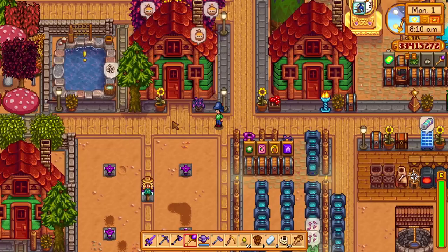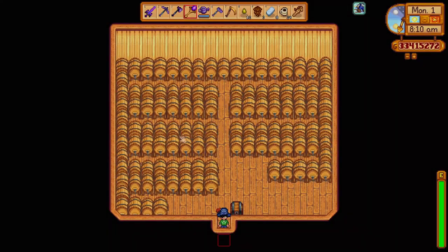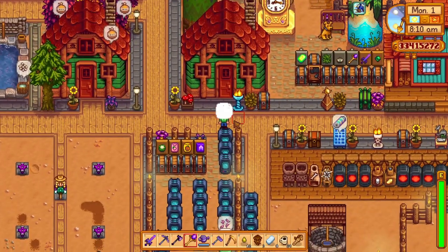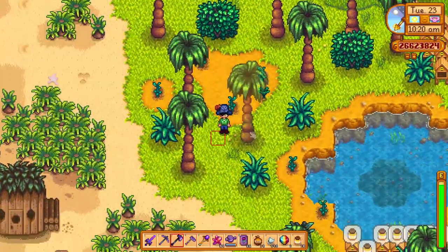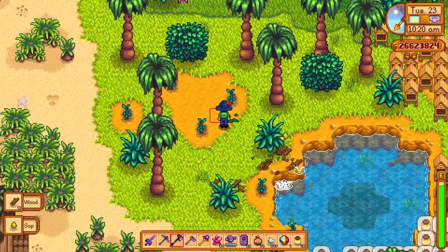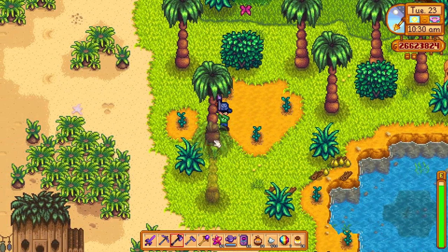I chose these three because for the beehives and preserve jars you need 8 pieces of coal each, and for the kegs you just need iron bars and copper bars. The kegs and preserve jars are similar in that you process crops in them, while the beehive produces honey from the flowers that you plant around them.